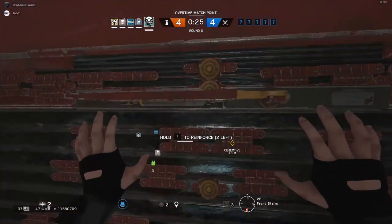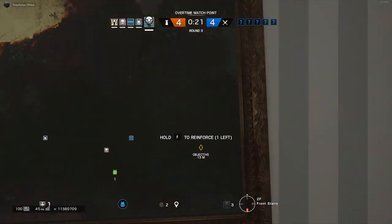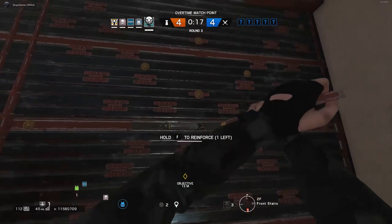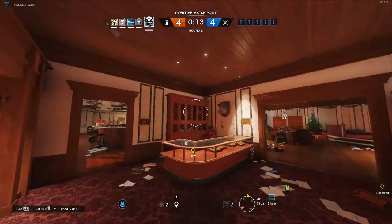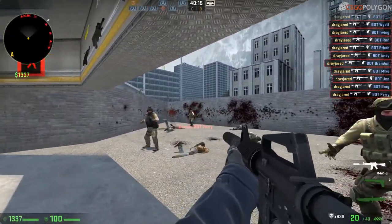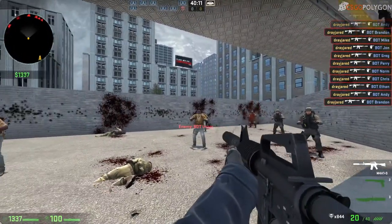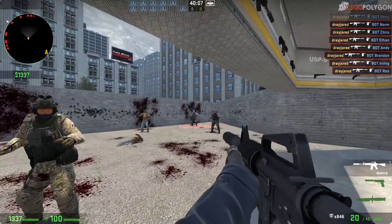I'm going to show you a CSGO clip here. As you can see, I'm flicking between heads, just snapping onto them. This is because I've developed my muscle memory to flick onto heads with my sensitivity. So I can just do it with ease — it's really easy.